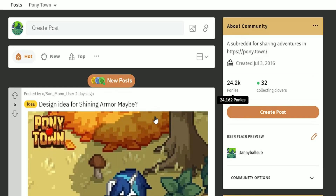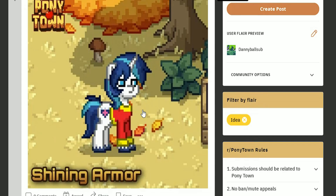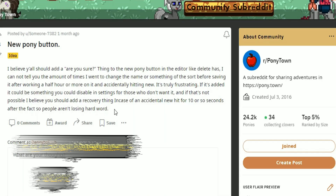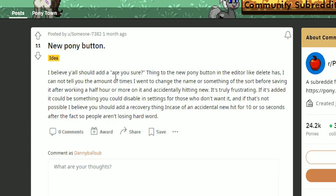Unfortunately sometimes there just doesn't happen to be an actual idea — such as this one here which is a design idea for Shining Armor, it's more of a character thing. But sometimes there are things like this post by someone with an interesting username. They want a confirmation on the new pony button: they say you should add an 'are you sure' prompt to the new pony button in the editor, like delete has, because they can't count the number of times they accidentally hit new after working half an hour or more on something. It's truly frustrating. If added, it could be something you could disable in settings. They also want a recovery option in case of an accidental delete.